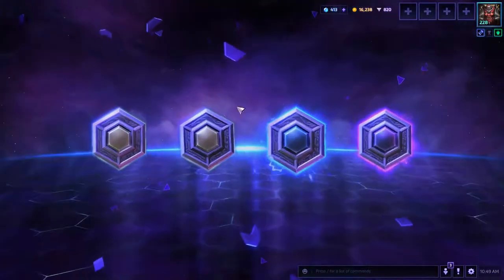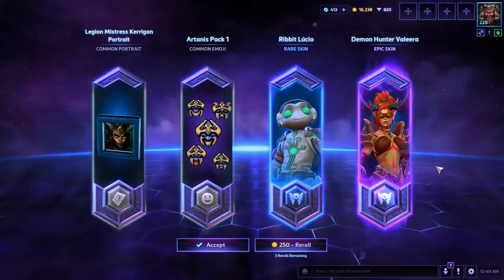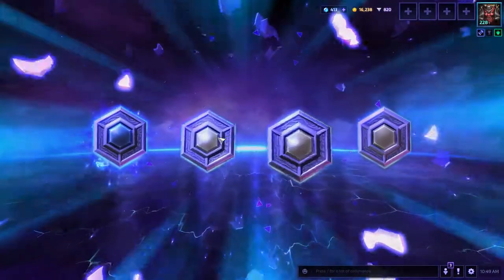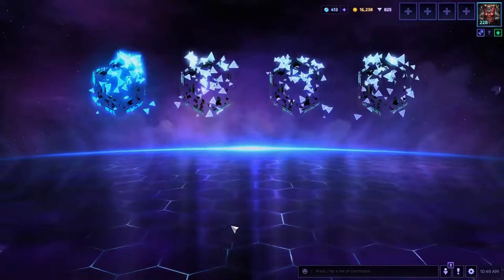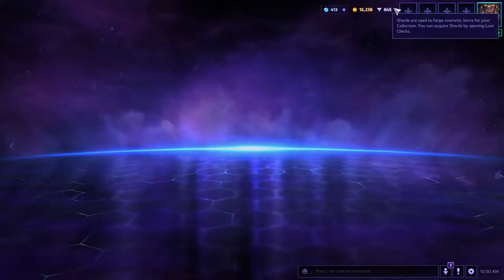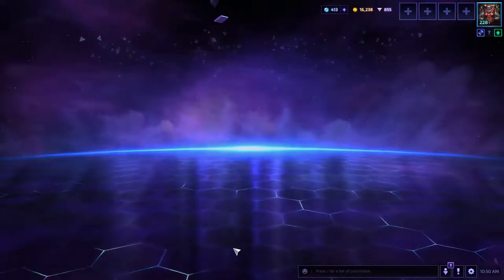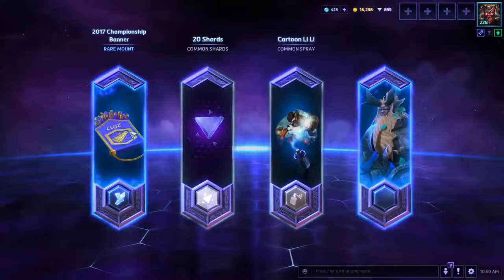That is a really good chest. Demon Hunter Valla — sweet. These chests have actually been pretty good. Got another duplicate but I have a lot of shards now — 845. Championship banner — nice!